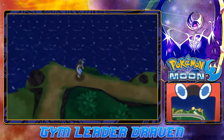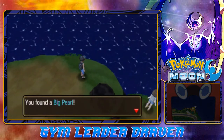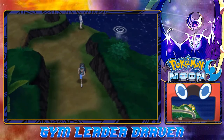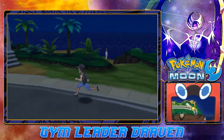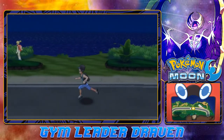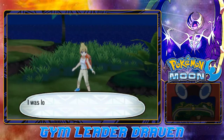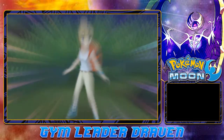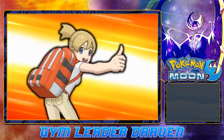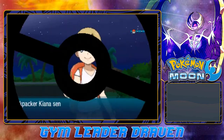Going right here to look for items. Found an item — it's a Big Pearl for more money! We're going to jump through here so we don't have to battle anyone just yet. There's a Pokemon trainer of course — let's start battling. Taking on Backpacker Kiana, and she's coming out with her Eevee. Big mistake!